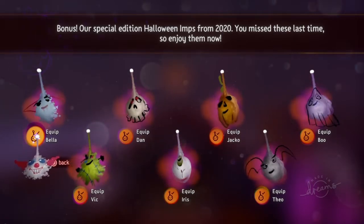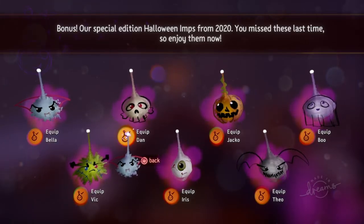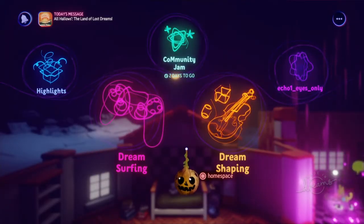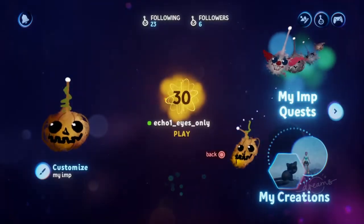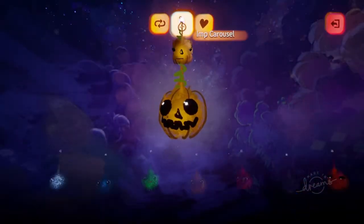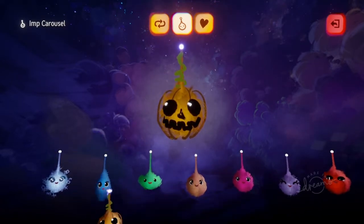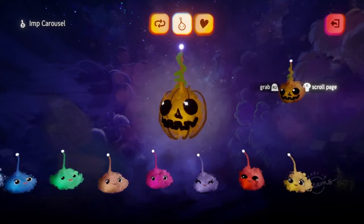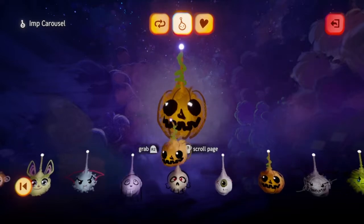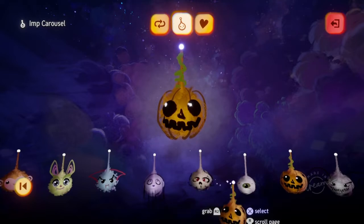I went ahead and equipped each imp individually, but they should just automatically add — as they are showing their checkmark — into your imp carousel, which you can find if you head to your profile located here, and from here you'll be able to change them. The original imps that you would have unlocked you'll see are here at the beginning, like my blue one located here, but if you go all the way to the end of the carousel you will find the Halloween imps that have been added.